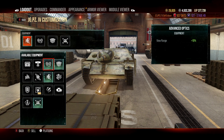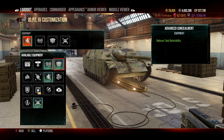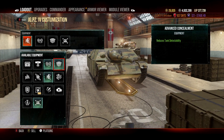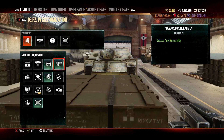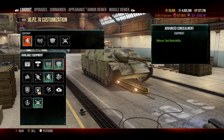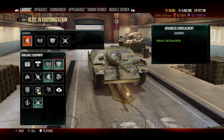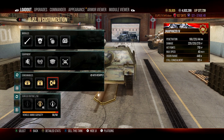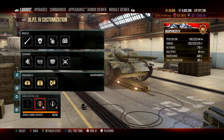We have advanced optics for increased view range so we can spot people from further away, and we've gone with advanced concealment which reduces our detectability so we can stay invisible for about 99% of the game. We're running full premium consumables and full gold rounds because this is a tier 6 seal clubber.